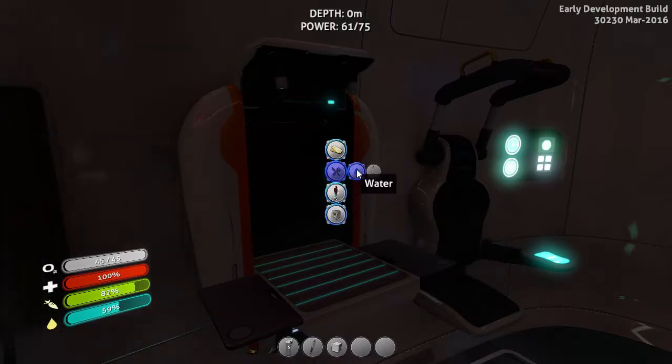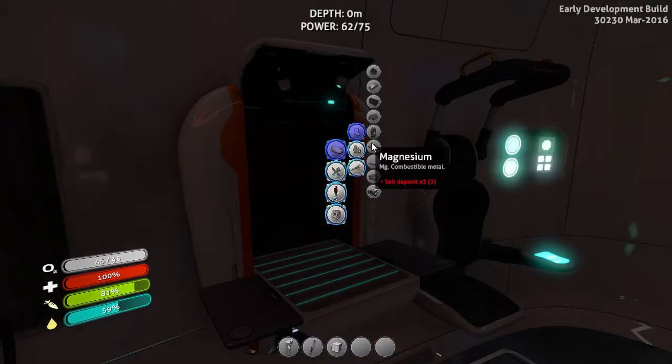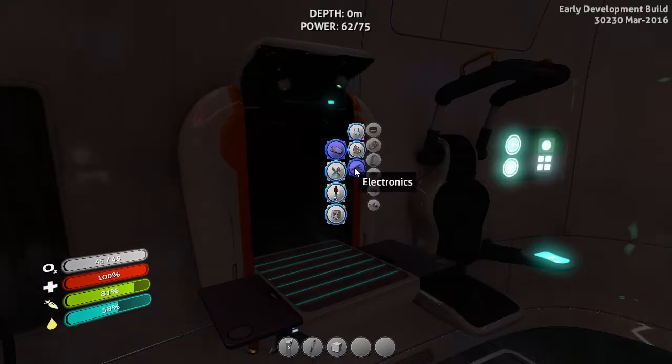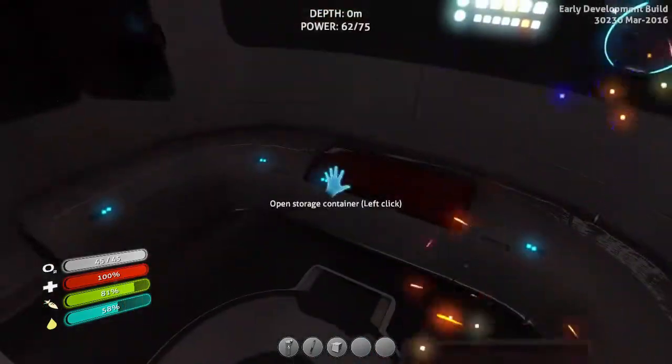I discovered that bleach, which is used to make water, requires salt — which I've got — but it also requires common coral sample. So I somehow need to whack the coral. I don't think I've got anything offensive at the moment. I could do with a tool of some kind. I don't seem to have anything to bash anything with. I want to bash things.